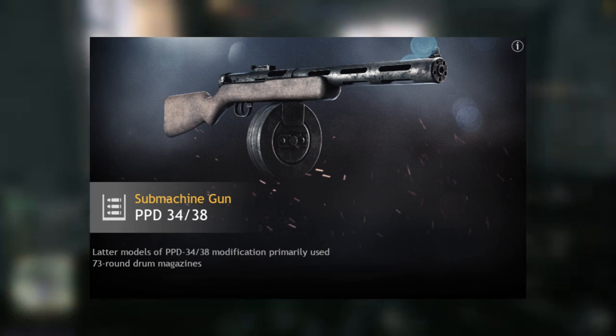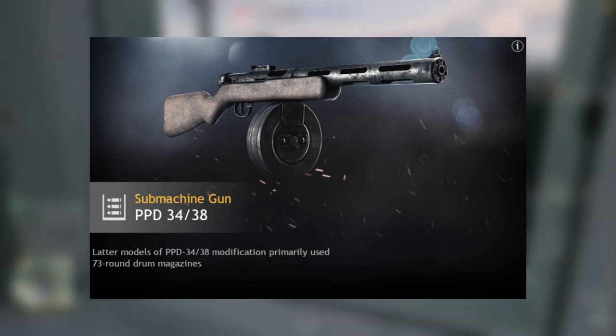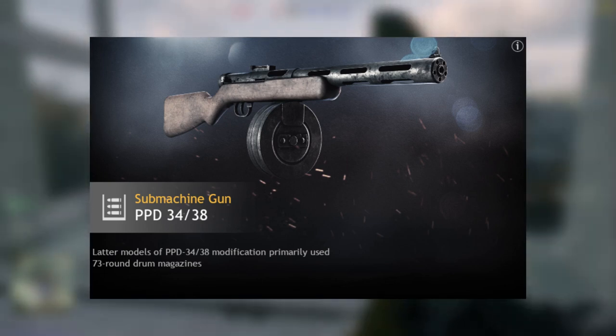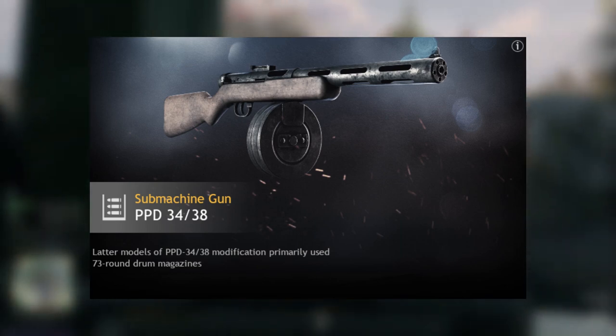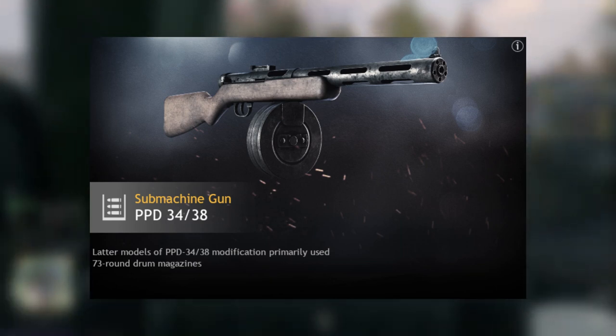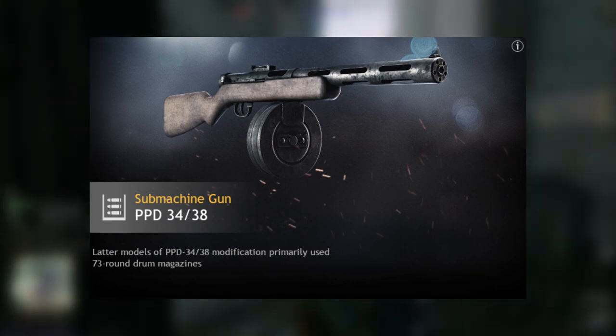Max out the PPD-34/38 — it's a really good weapon. 71-round magazine, fires faster than any German weapon with that 71-round magazine. That is insanity. The only issue is you're going to run out of ammo before you kill half the German team.